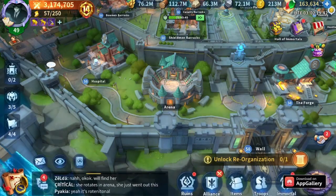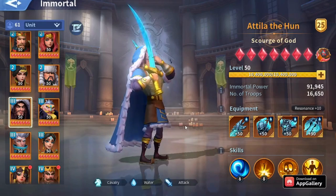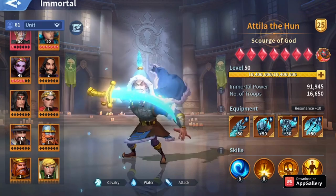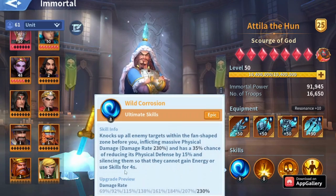They have similar stats when it comes to their ultimate skill. I know Atela deals so much damage as an attack immortal, but Richard works like Atela because Atela applies silence for four seconds.